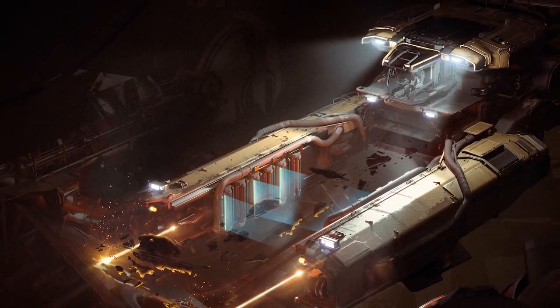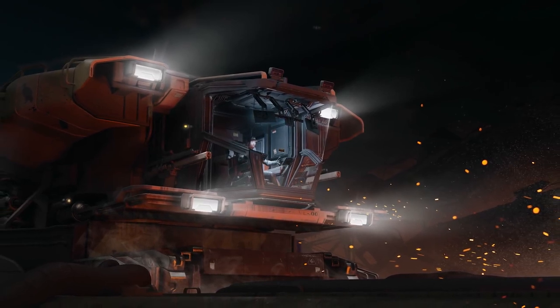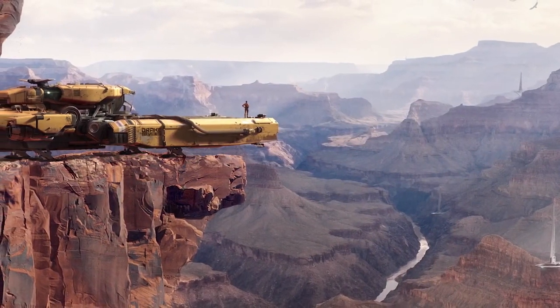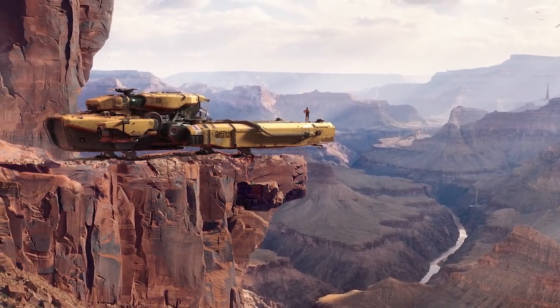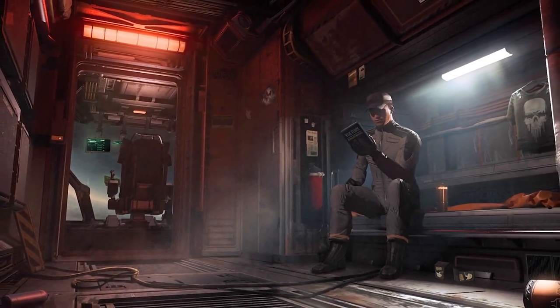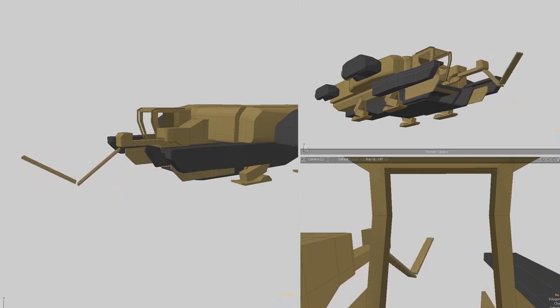We cannot talk about the Vulture without talking about the salvage mechanic. It has been on the roadmap and removed from it more than I can remember. Here's my take on it — this is my speculation and not confirmed by any means. I think CIG is waiting on the new cargo grid and physicalized inventory. Maybe without these, CIG will not be able to convert salvage into cargo. If we look at the Prospector, the cargo is there but not physicalized. Anyway, the salvage mechanic and with that the Vulture have been removed to be added on a later date.